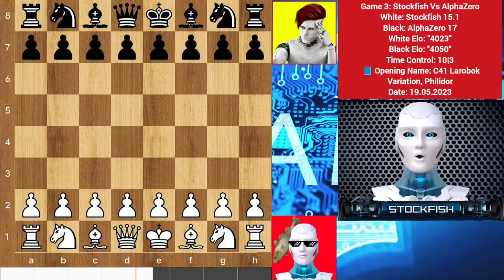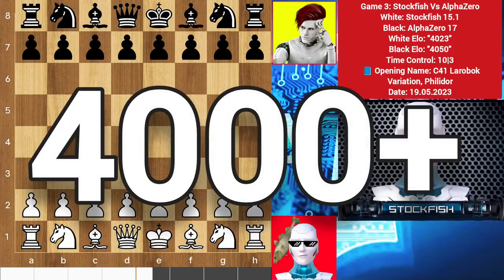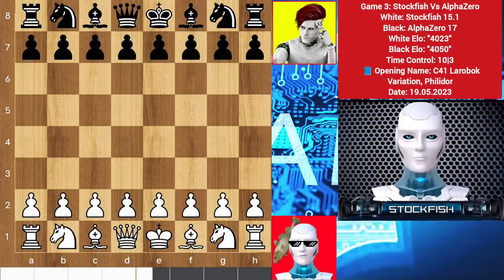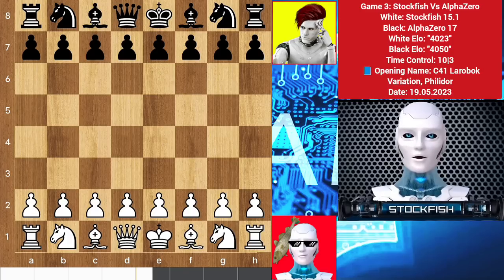Hello chess friends, how are you. AlphaZero and Stockfish maximum rating is over 4000 Elo. We played a classical game where I used over 100 tactics. This is the mind-blowing game of AlphaZero and me. AlphaZero has the black pieces and I have the white pieces, so let's go.